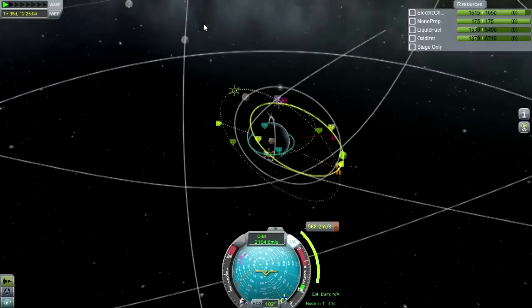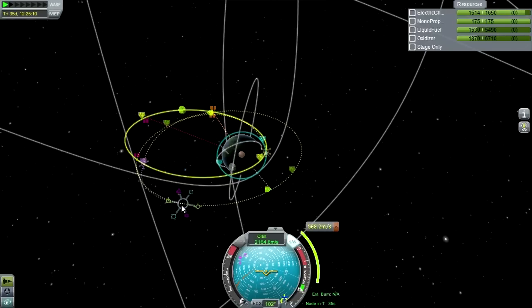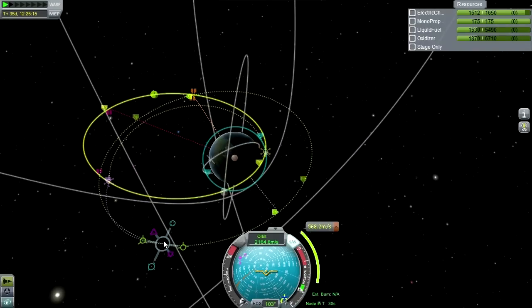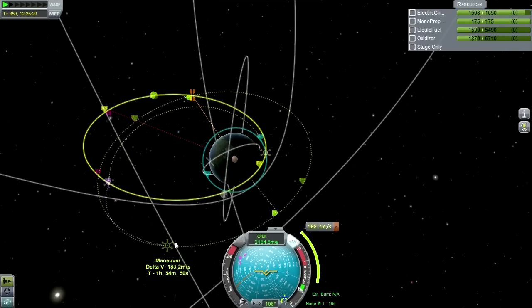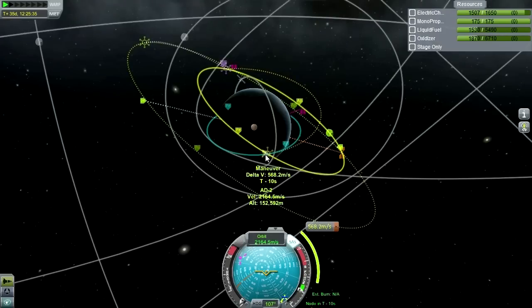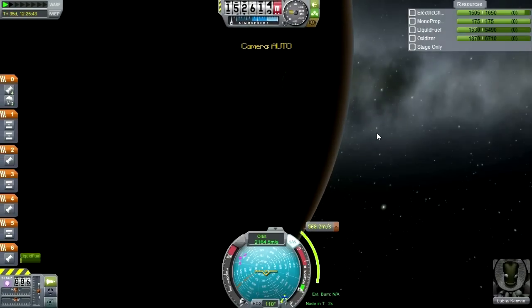I've decided to plot a third maneuver node to try and get the intersect point. After we've adjusted the inclination, we can find this intersect point by sliding the node around — just slide it to a location where the two arrows meet. We get 2.8 kilometers — can't argue with that. That third burn costs another 183 meters per second. So far, the maneuvers we've plotted to get within 2.8 kilometers cost less than doing the inclination change and burn-out simultaneously.